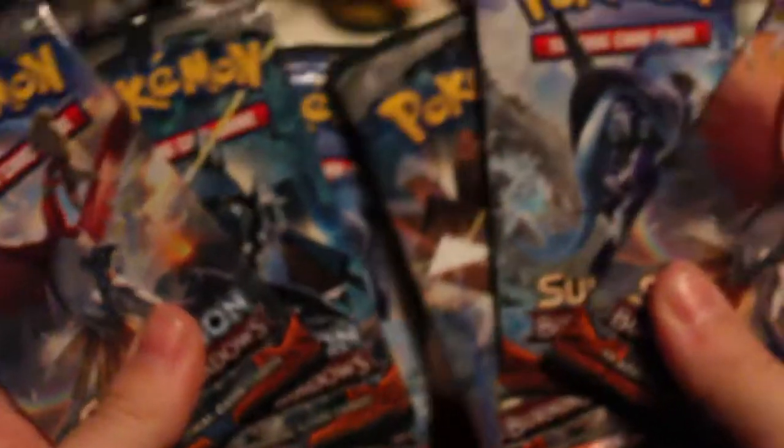We have our six packs and the way we are going to do this is more of a pack battle with the blisters. So essentially we are looking for: one point is a reverse rare, two points is a holo, GX Ultra is three, full arts are four, and then hyper rare secret rares are five generally.